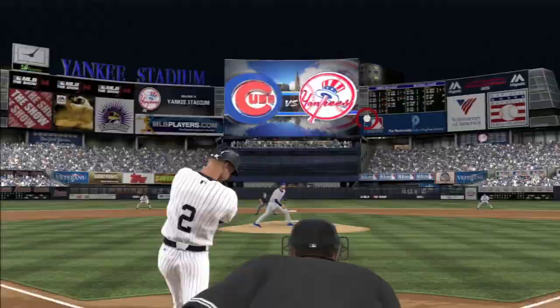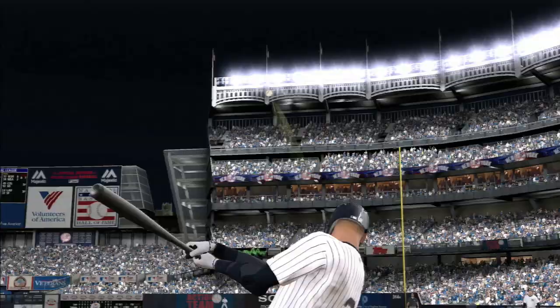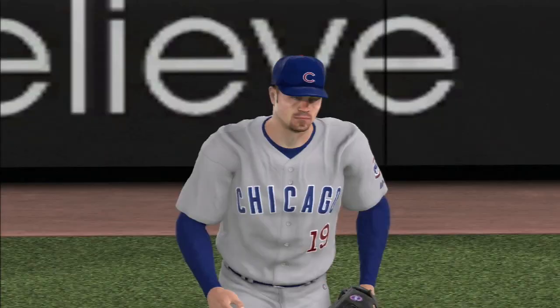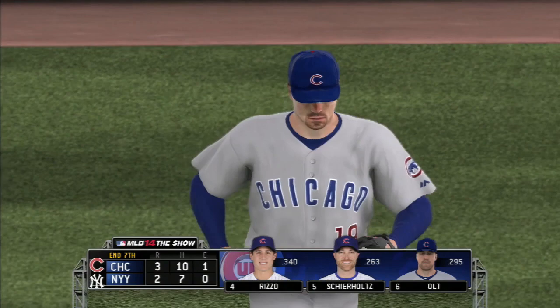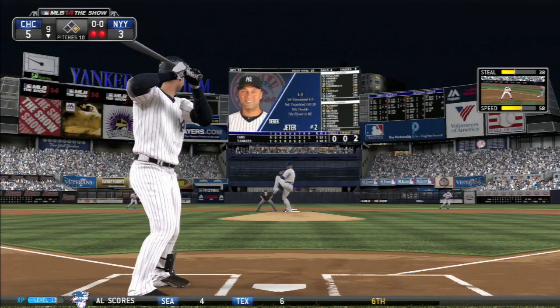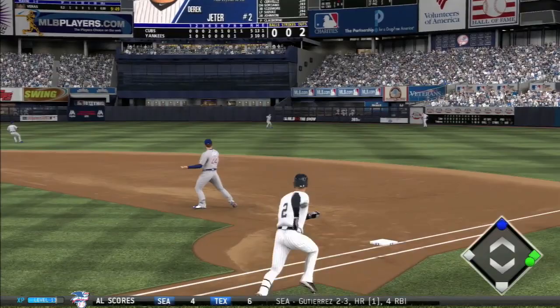Is he going three? No — he stops at second wisely, because I think they would have thrown him out on the relay had he tried for three. It's an extra base hit for Jeter as he tries to help crack the tie. But apparently the batters can't do much behind him, because he didn't score, and as a matter of fact the Cubs take the lead 3-2. Jeter hits one to right — what's the carry? Not much. Routine fly out to right field as the seventh inning ends.